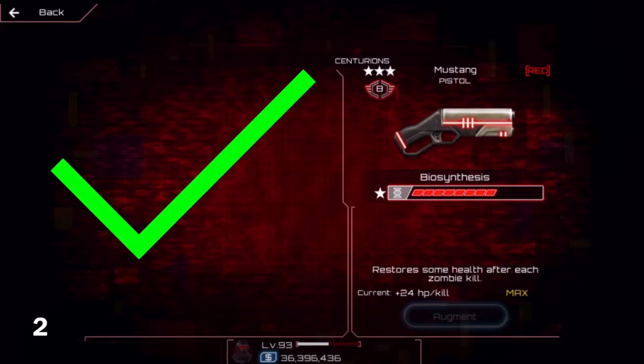Number 2. The Biosynthesis weapon augment will heal more if you shoot more than one bullet at once. If you shoot one bullet and kill a zombie, at level 1 Biosynthesis you'll get 3 health, but if your gun shoots 10 bullets at once and you kill a zombie while hitting all 10 bullets, you'll get 30 health. So guns like the Hardthorn, Shockfield, or Mustang can be really good weapons to put Bio on.